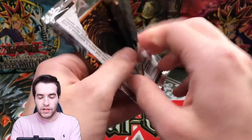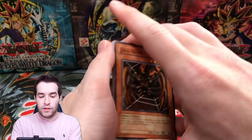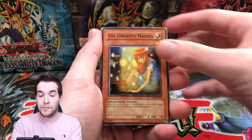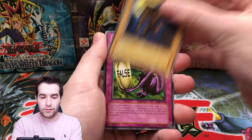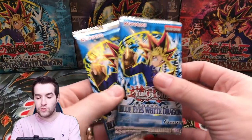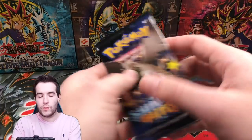Metal Raiders — if we pull Gate Guardian we win, calling it now. Just saying. Here we go: Dureludon, Cheerful Coffin, Unhappy Maiden, Gazelle King of Mythical Beasts. We still have these — we have hope. LOB three packs left.